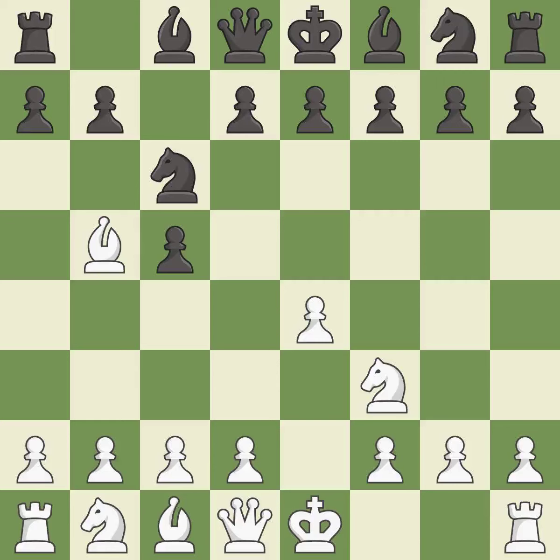Bb5 attacks the knight on c6 and prepares to castle kingside. e6 controls the d5 and f5 squares, and allows the queen and dark-squared bishop to develop.